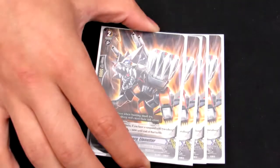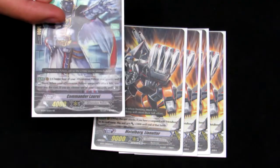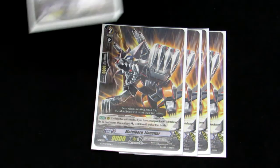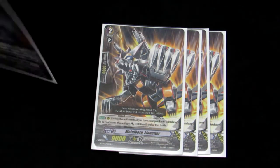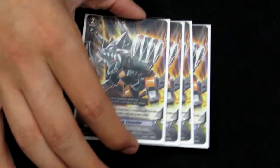Going on to Grade 2s, we have 4 12k hitters, just so we don't have to rely on boosters — especially if Laurel's on the field and you can't re-stand, this becomes a 16k column right there.